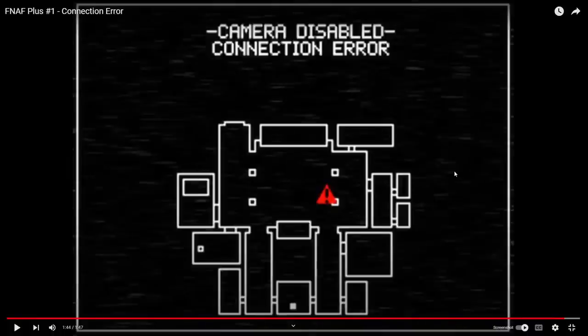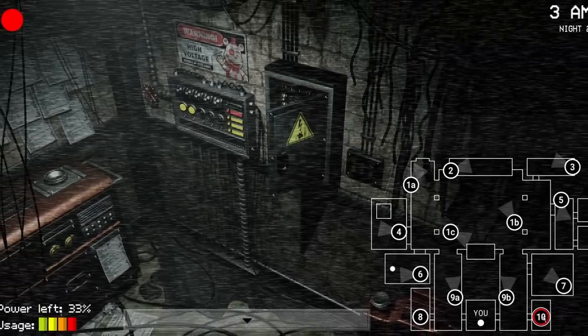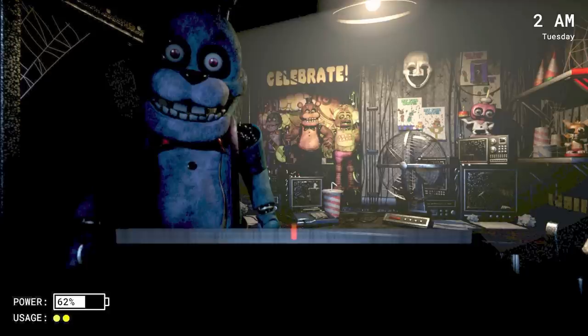What causes the cameras to go out? We don't necessarily know. In the FNAF Plus teaser video number one, when Bonnie shows up on the screen, the camera does go out and we get a little animation showing a connection error and an attention symbol — camera disabled. So maybe this text is what we'll see when we click on a disabled camera. Whether it's an animatronic causing the cams to go out, or maybe something we cause — like being on a certain camera too long causing it to overheat — I honestly have no clue. Will we be able to get the camera back? Does it recharge over time? Maybe some animatronic can go into the electric room and disable one of our cameras.